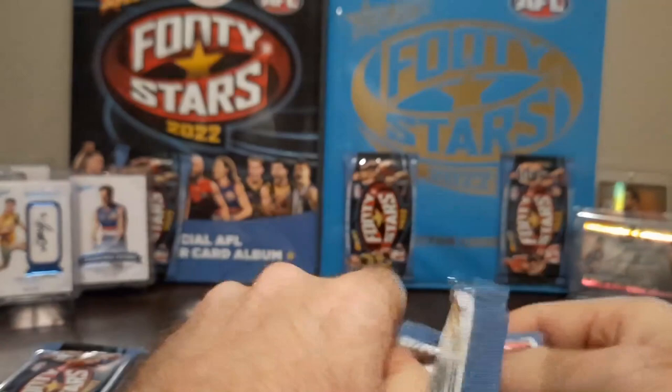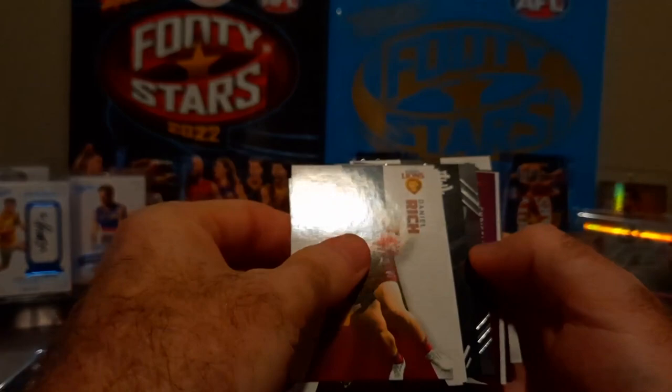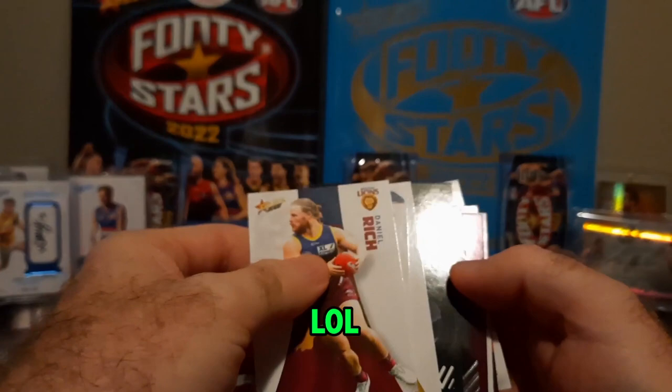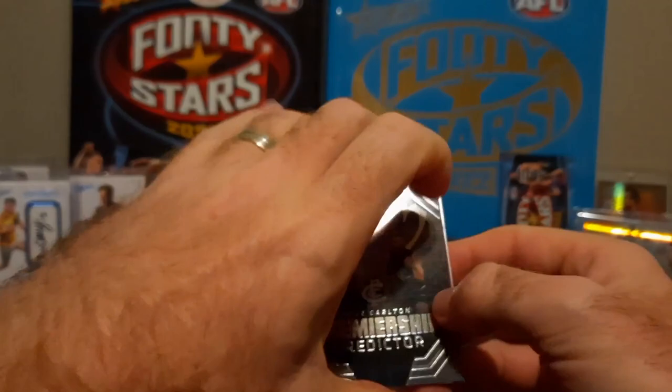Now let's try starter pack number two - let's see what cards we can hit. What's this? This looks pretty awesome. I think we've got a predictor. What type of predictor have we got? Carlton Blues - it's a Premiership Predictor from the Carlton Blues! This is a one per case card. Very nice - this is the first Premiership Predictor that we've hit.